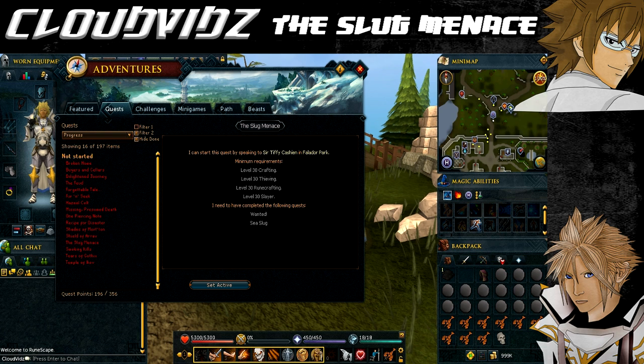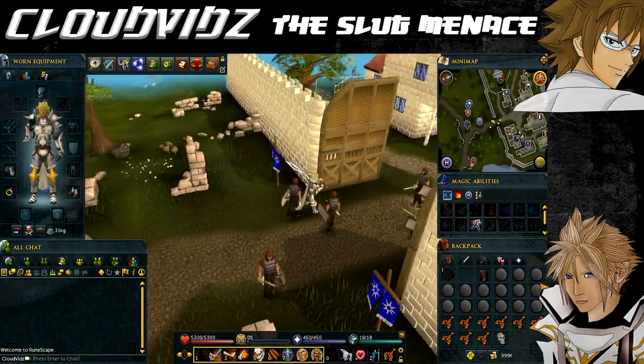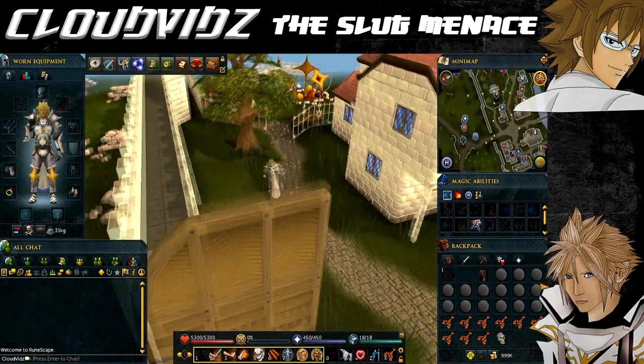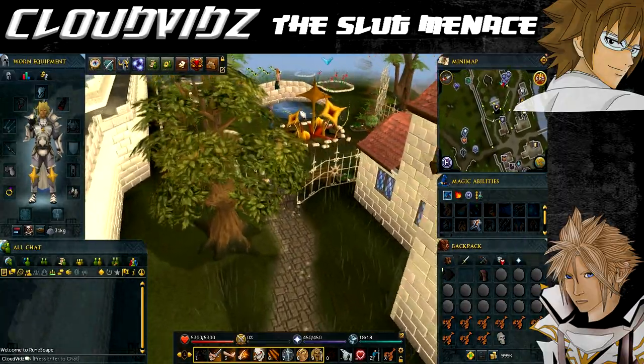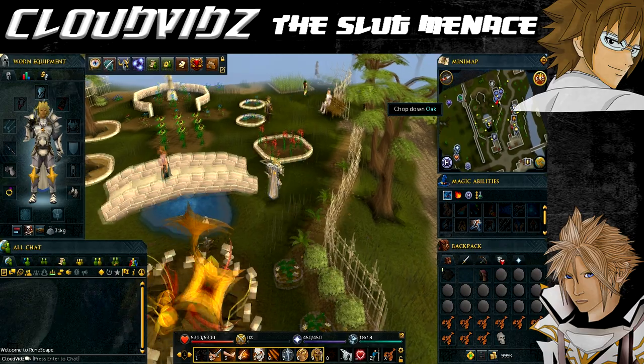We're currently at the Falador Lodestone, which you can access via the Lodestone network. If you don't have this one unlocked and wish to unlock the other ones as well, I have a guide which can be found in the description below. The quest starting point is the same as the Wanted and Sea Slug quest, which is by speaking to Certificasheen, who can be found in Falador Park. Just watch where I'm going and I'll take you to where Certificasheen is located.